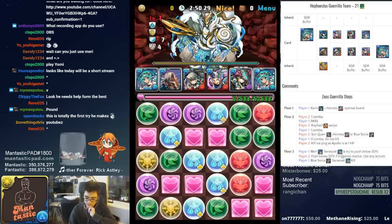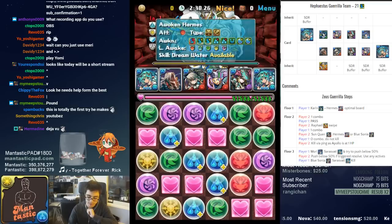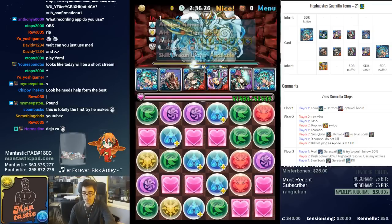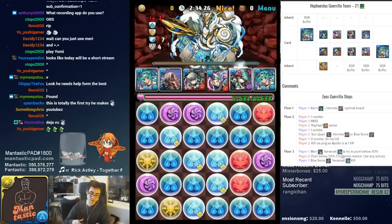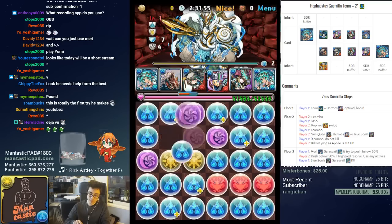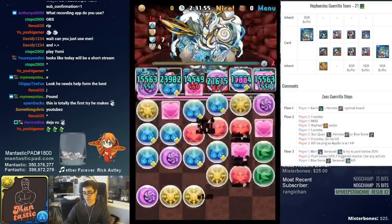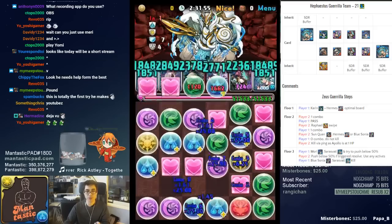Do I have enough orbs to separate them? Let me count — I have 9. I could do this, but actually I'm just going to use Hermes here and it's okay. I'll just use a different active skill on the next turn, so this will give me my maximum damage — it's going to be enough to sweep the floor, more than enough.